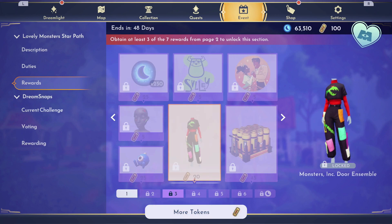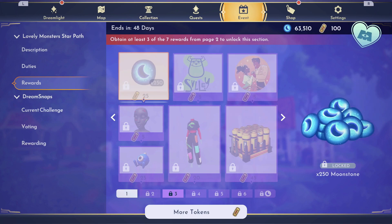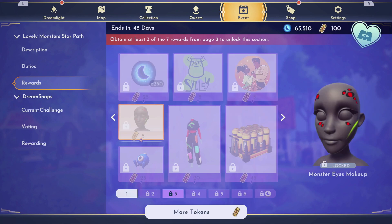On page 3, you have the Monsters Inc. Door Ensemble for 20 that we saw in the key art — I thought this was maybe going to be part of the quest or something they gave us. The Laugh Canister palette for 45, 250 Moonstones, and monster eyes makeup.